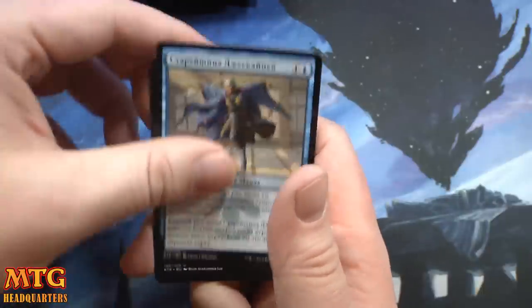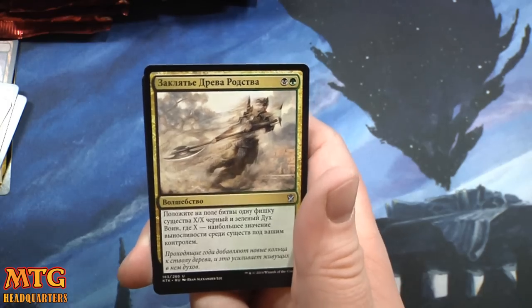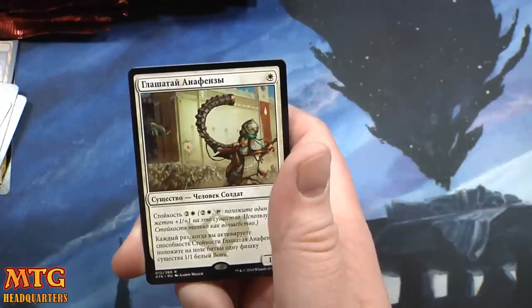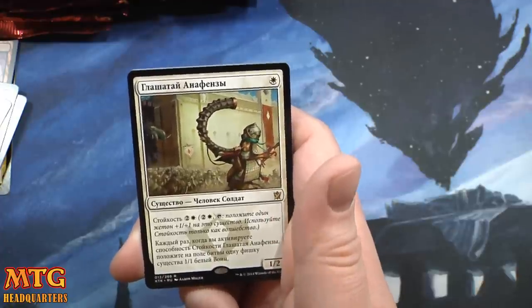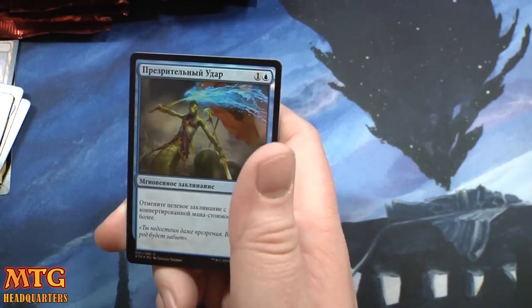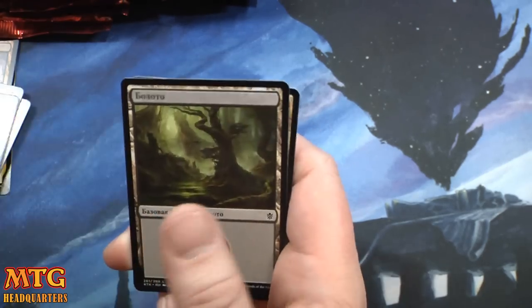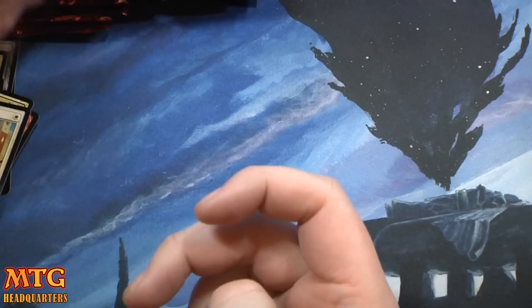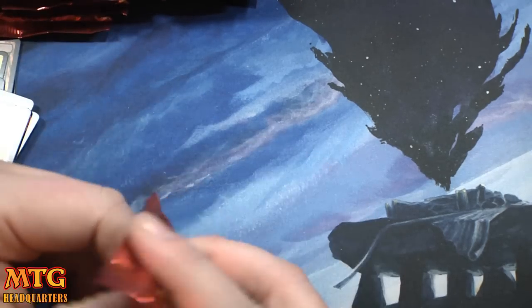Jeskai I think, Kin-Tree — ooh — and a Herald of Anafenza, very very good, first-pickable card all day twice on Sunday. And with a foil Disdainful Stroke — foil Russian Disdainful Stroke — there might be some takers of that card at my locals. The foiling definitely looks different, the foiling process for these Russian cards.